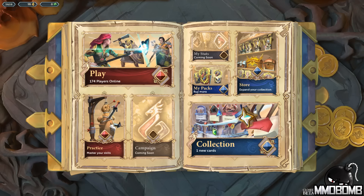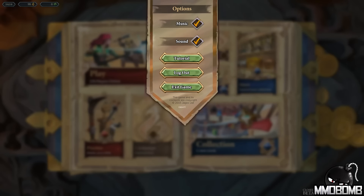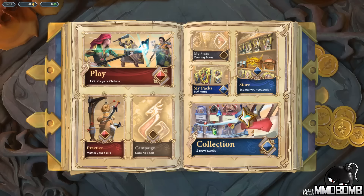Hello everyone, my name is Jason Winter from MMObomb.com and this is going to be my first look at Chronicle RuneScape Legends. It is a kind of card game-ish sort of board game kind of thing being done by Jagex who makes RuneScape, and it's kind of fun. I'm actually kind of enjoying it a bit, but one thing I'm not enjoying is that you cannot change the volume of the music — you have to turn it on or off completely. I like it a lot, it's really cute, but I'm going to turn it off for this first look because it's pretty loud compared to my voice.